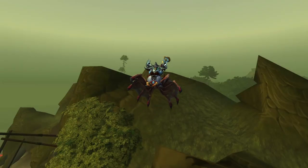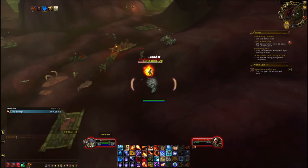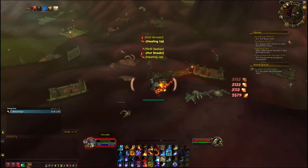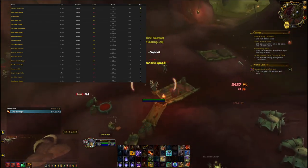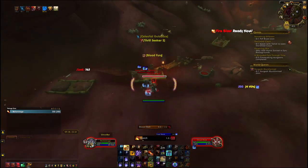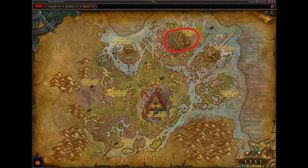Next is the Leaping Bane Seeker. You have two ways of getting this mount. The first way is by buying it off the Auction House. The second way is by farming these mobs that are scattered across Nazmir — they all have a very low chance to drop it. The best location to farm for this mount is this area of Nazmir.